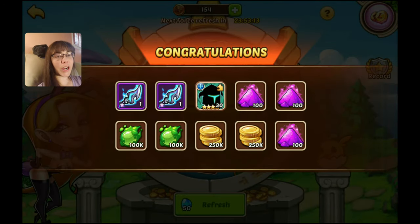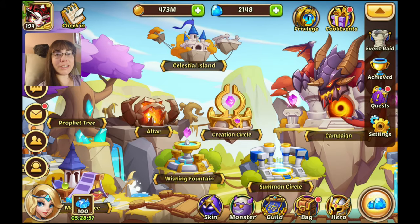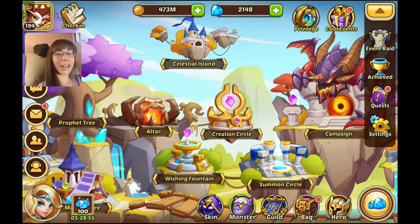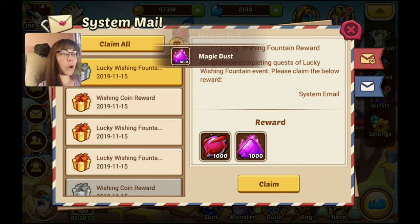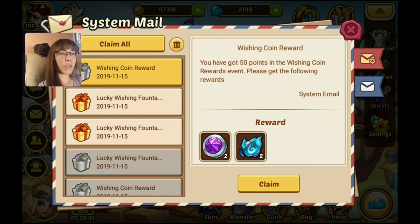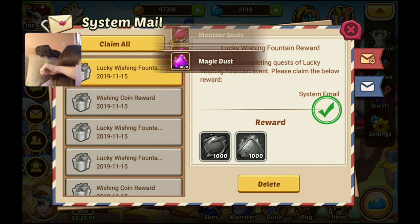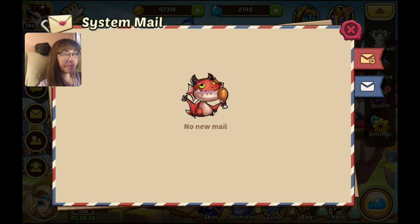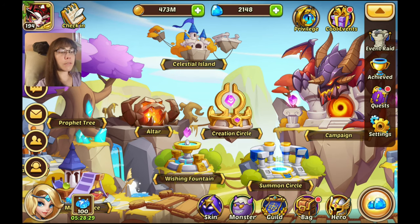There it is — got the four star. I'm trying to save my voice as much as possible, it really hurts bad. Orbs and Lucky Fountain — wow, it gives you multiple goes on it, that's really cool. There are 10 rounds on it, that's neat. Good chance to get some more dust and whatnot.